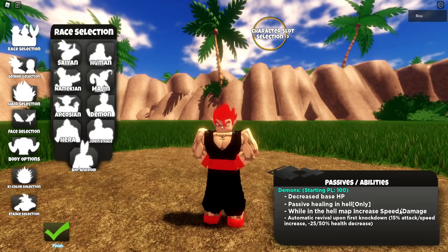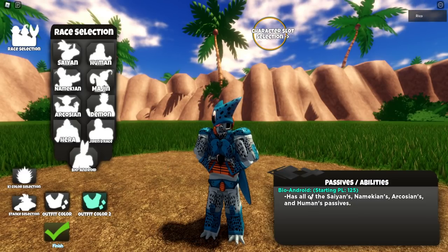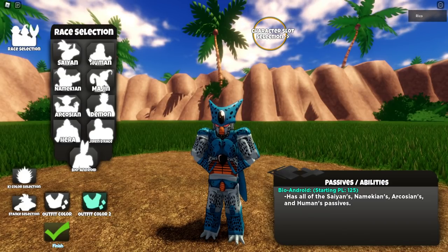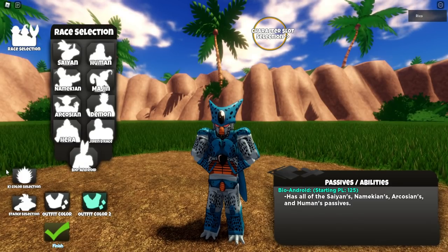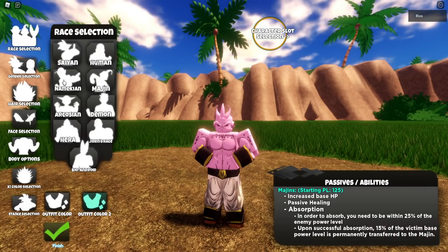There's also Demon — that's pretty dope. It has passive healing in hell, only while in the hell map, increased speed and damage, automatic revival upon first knockdown. That's actually pretty good stats. And it has all of the Saiyans', Mechians', Frost Demon's, and Humans' passives. Bio Android might be busted if it has all those passives.